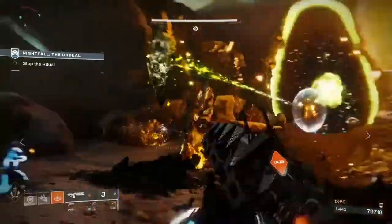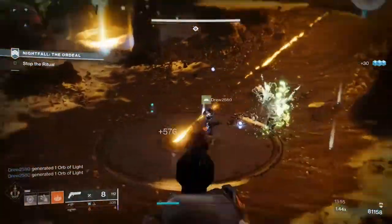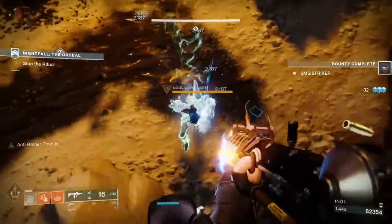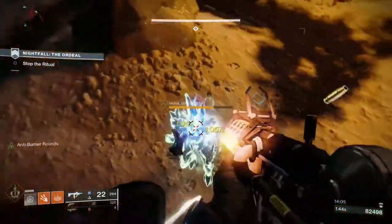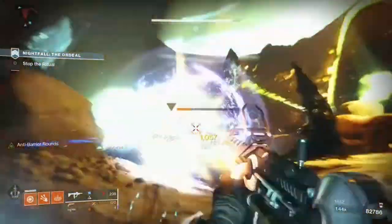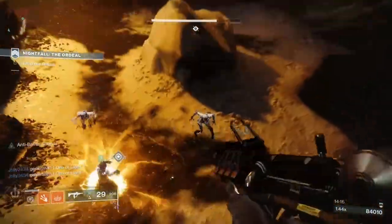Normally I get really annoyed when allies shoot my warmind cells if they're not running warmind cell mods — warmind cells only take the perks of the person who destroys them. So if someone else destroys your cells, they only explode with a normal explosion and not your super big solar explosion. But with this setup I was creating so many warmind cells that I was actually asking my allies to shoot the cells so they could get that little extra bump in DPS.